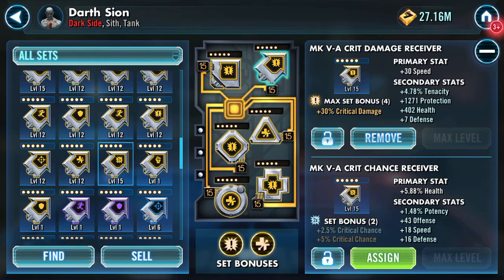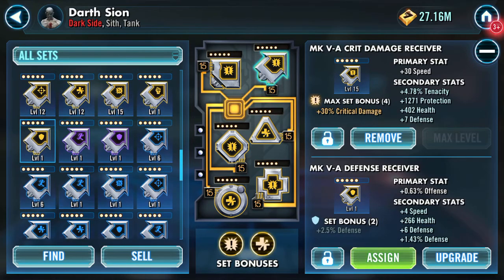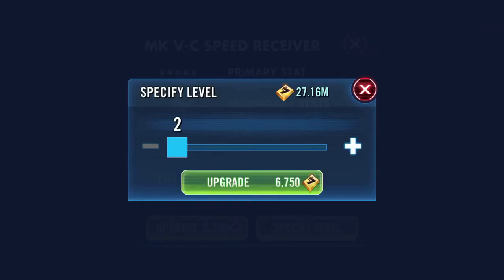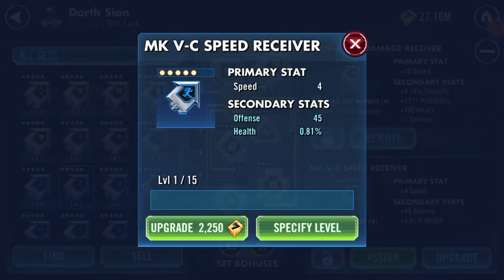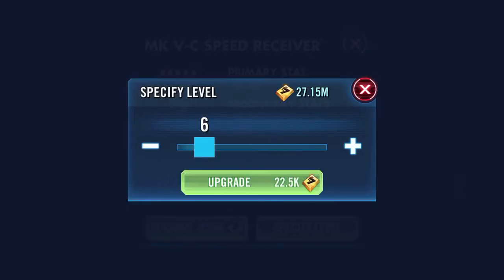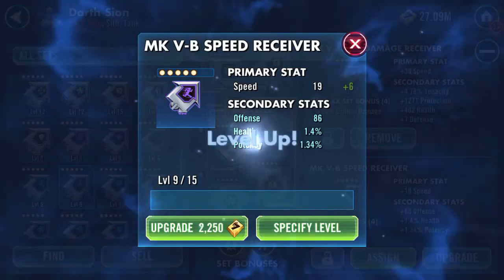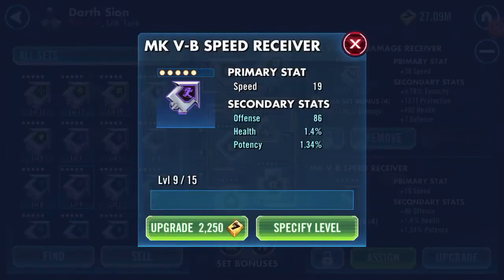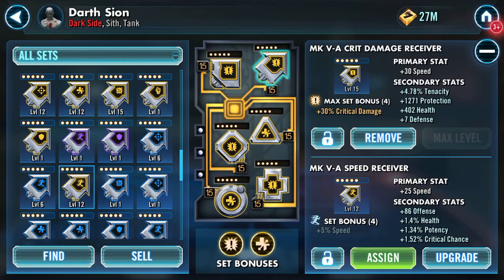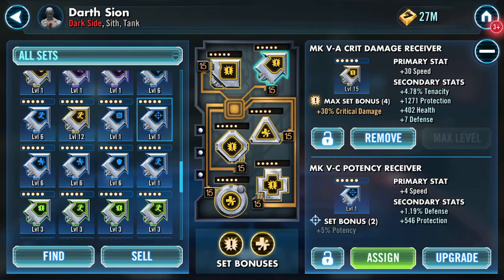That could be of interest. Health, offense. Alright, we've got a speed showing. Offense as the second stat. Offense turned first — that's the one I want to turn. Health second, potency, crit chance. Okay, that might come into play somewhere. Potency and health — I'm not too worried about those.